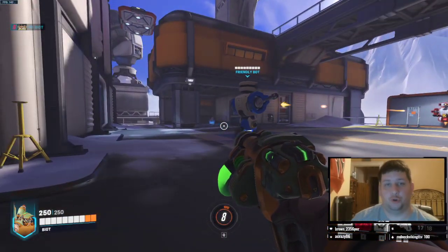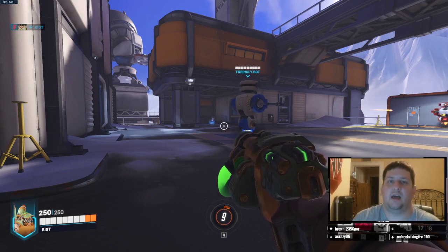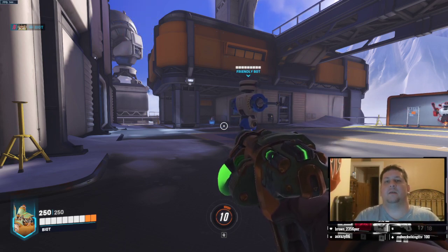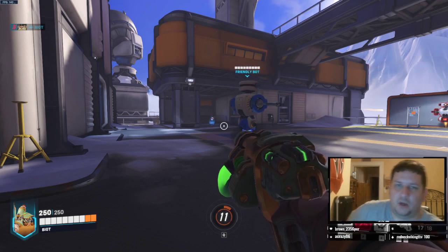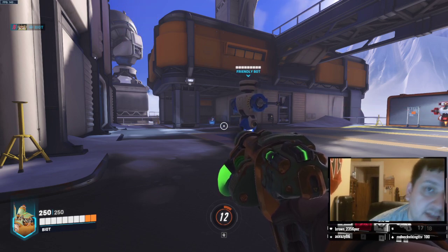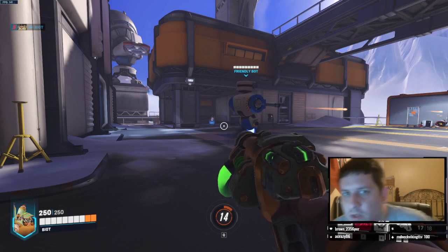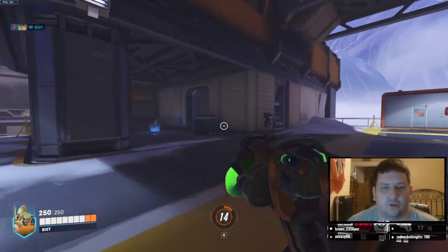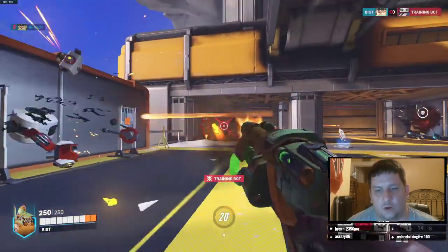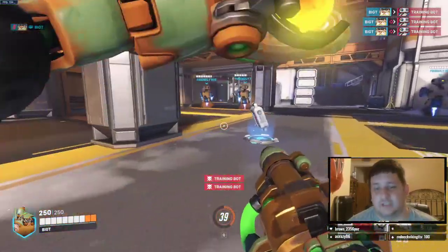Offensively, if you're pushing a point and you want area denial throughout the entire point to make your enemy team's life a living hell — Molten Core all over a point or all over a payload is just disgusting. Defensively, it's also a good area denial tool. If there's only one entrance to the point — let's say Dorado, and you're on first point about to go over that archway and they're pushing the payload — you can drop Molten Core right in the middle of the archway and they can't get to the point without taking non-stop ticking damage and probably dying. Molten Core is very strong, but it is very niche. You have to be smart about when you use it — don't just throw it out in the middle of nowhere. Otherwise it's just a waste.